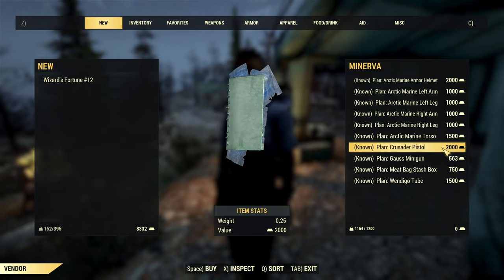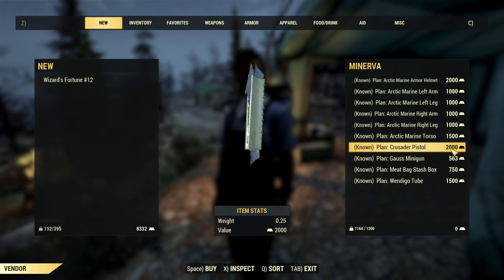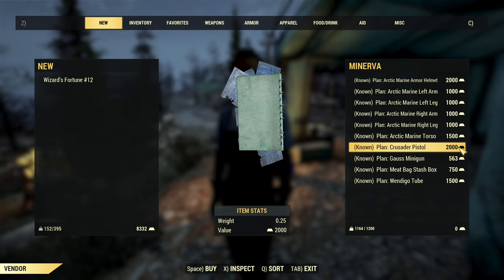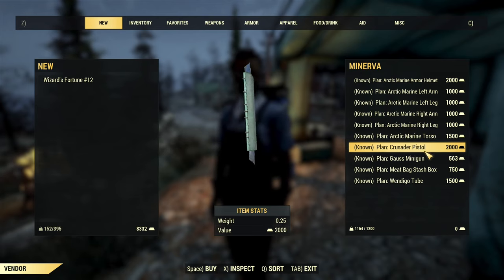Then you have the Crusader pistol. This is a really awesome pistol but expensive — 2000 gold bullion. If you can get it by playing daily ops, that's a better option.